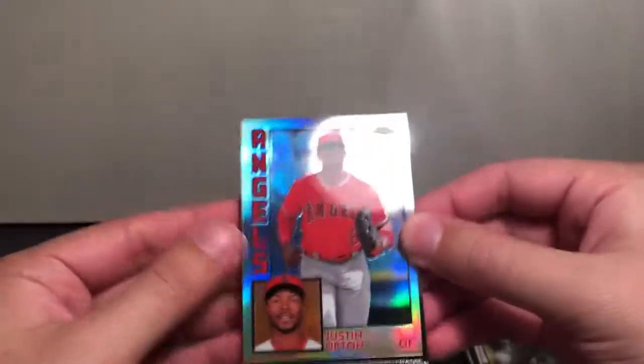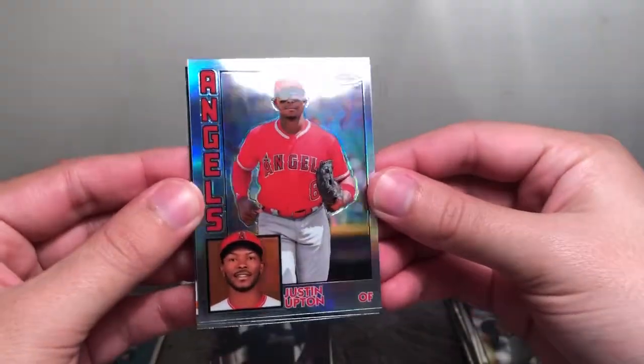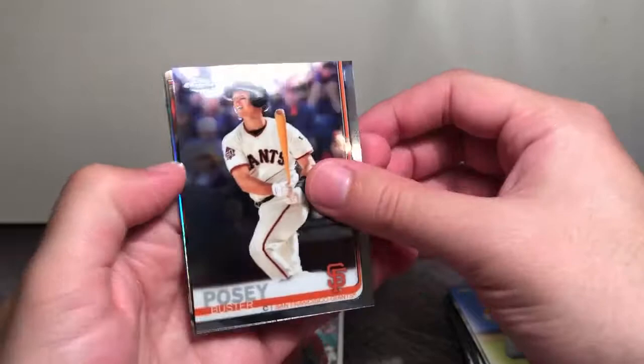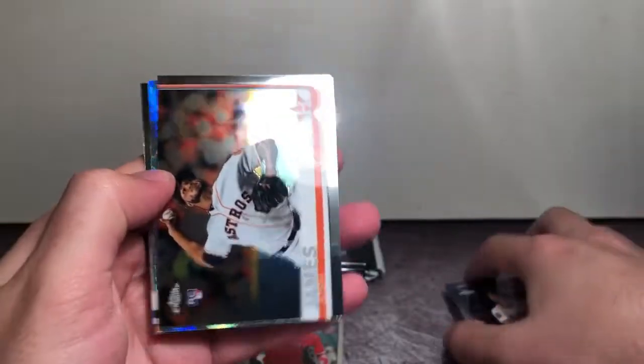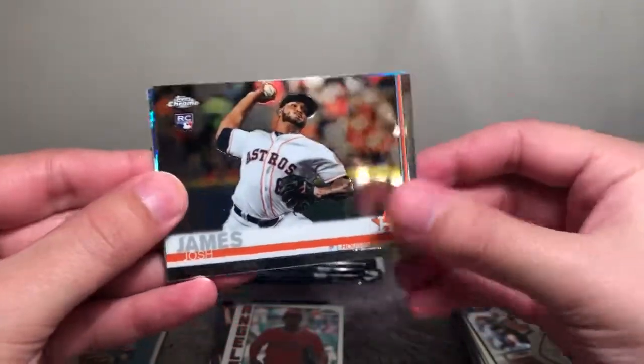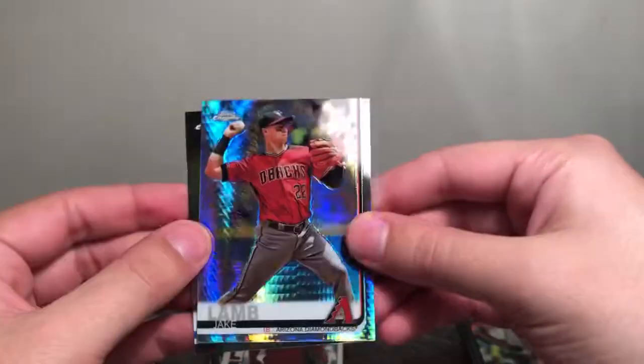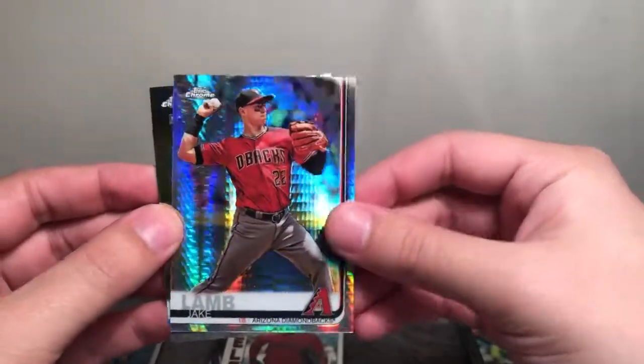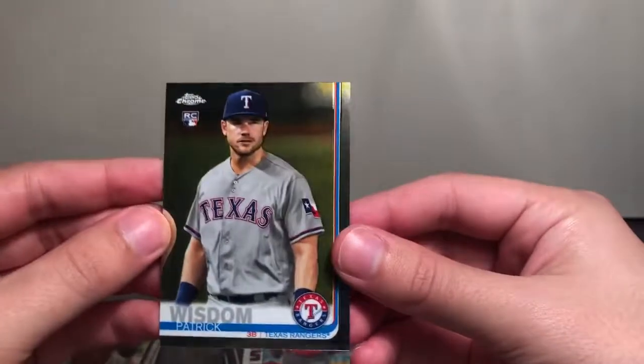Matt Boyd. A Justin Upton '84 throwback. A Brandon Nimmo and Franmil Reyes — no longer with the Padres, got traded at the deadline. Next pack: Buster Posey, a Josh James rookie, our first Prism — Jake Lamb Prism, these have some great pop to them, really nice looking — and Patrick Wisdom rookie.